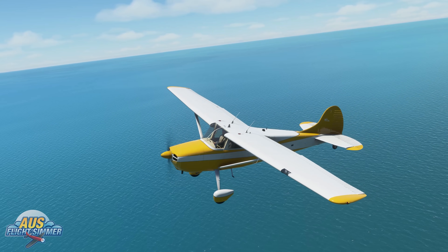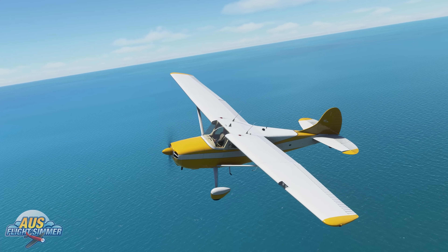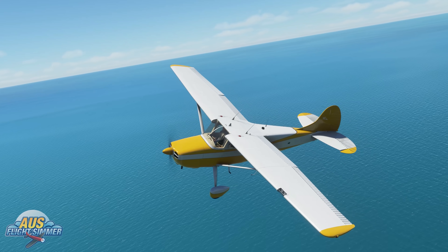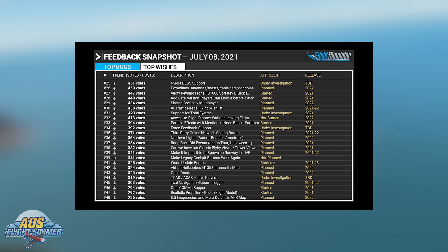Along with the development roadmap, a feedback snapshot was released covering the community's most-voted wish list and most-wanted bugs. The top three on the wish list are: helicopters, planned for 2022; multi-screen functionality, currently in development and expected in 2021 or early 2022; and replay functionality, which has been started and is expected before the end of 2021. A personal favorite — DX12 — didn't make the Performance Plus update but has been started and is expected before the end of 2021 as well.